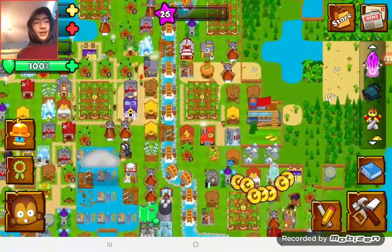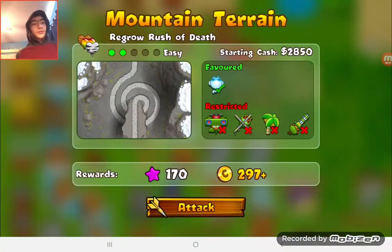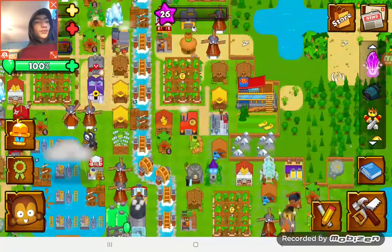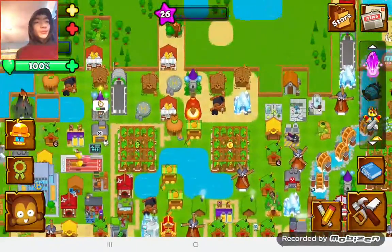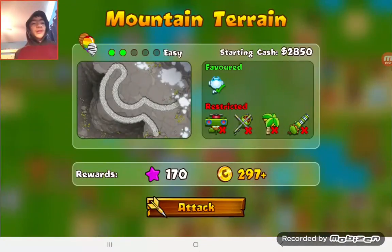We're going to go to the snowy peaks of the mountains because Ice Monkeys are favored there, which means they're more powerful. I'm going to find a good mountain that only has ceramics.